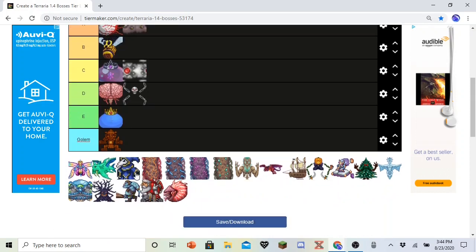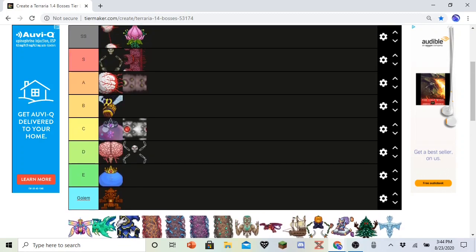Lunatic Cultist. He's pretty easy, but his design is really cool. The Pillars suck — I'll get into that. He's the end-game boss to fight before the Pillars. One thing I like about the Lunatic Cultist is that some of his attacks actually reflect some of the pillars. There's one where he opens a portal and lightning shoots out — that's kind of like the Vortex Pillar. There's one where he shoots a spinning crystal star, which I think is supposed to represent the Stardust Pillar. The Phantasmal Dragon kind of looks like the Stardust Dragon too.